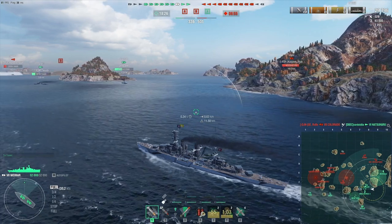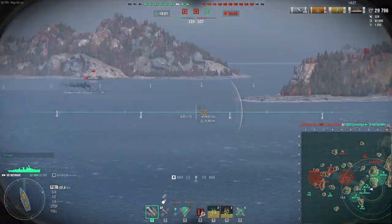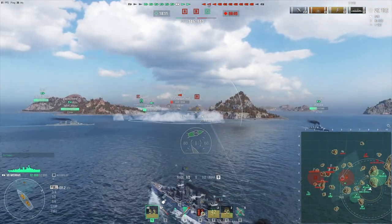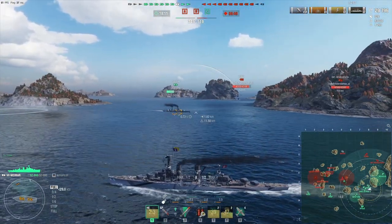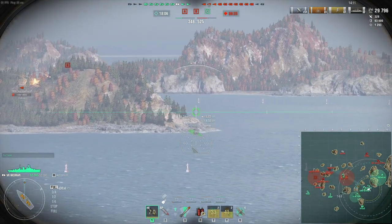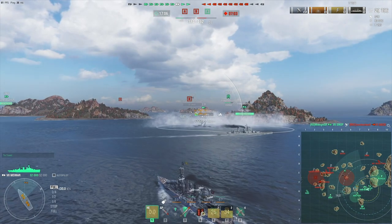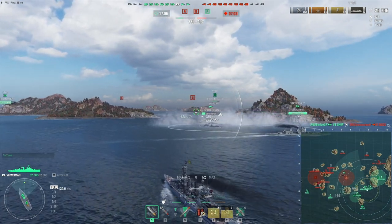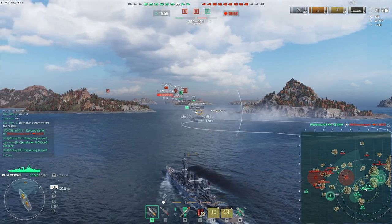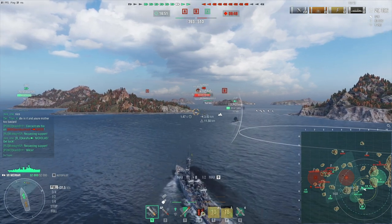Her 150k HE DPM doesn't seem all that great, but actually for a light cruiser the Weimar doesn't suffer from one of the biggest issues that tier 7 light cruisers have, which is HE penetration. Some patches ago HE penetration was specifically changed to hurt tier 7 light cruisers — battleships have 26 millimeters of armor and regular light cruisers get 25 millimeters of HE penetration, so they can't penetrate the standard armor of regular battleships at tier 7. Tier 8 light cruisers get 30 millimeters of HE pen so they don't suffer from this issue.